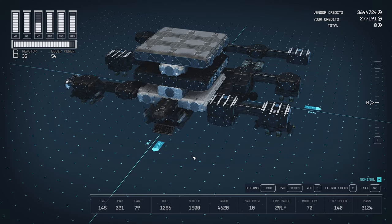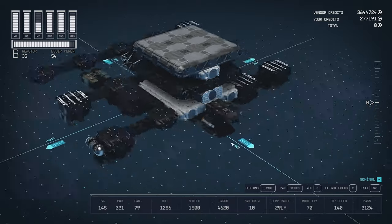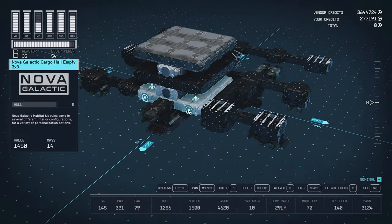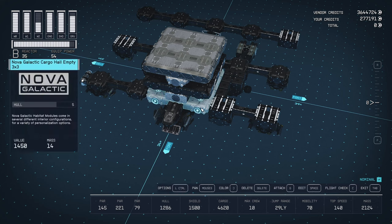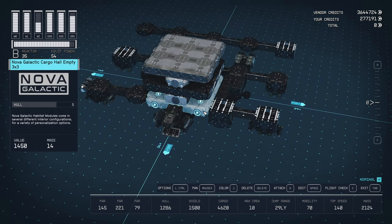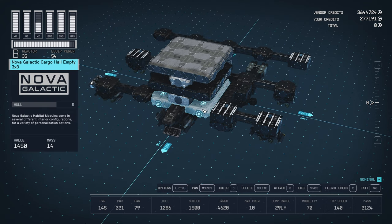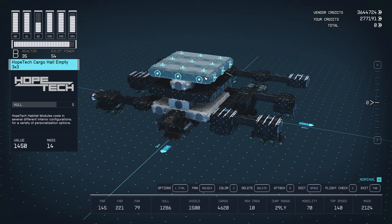Alright, welcome back in. So we're back at it. I've got my rig, my jig, my whatever you call it, and we're going to do empties now. I'm going to start with Thick Habs first — the thickest of the Thick Habs — because I have a feeling people are really going to want to know: if I get a huge space, what can I do with that big space? So we're going to start with the Nova Galactic Cargo Hall in the empty, go upstairs to check out the Deimos Cargo Hall, and then finally jump up to the Hope Tech Cargo Hall.